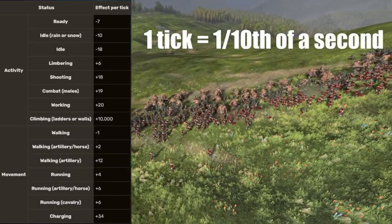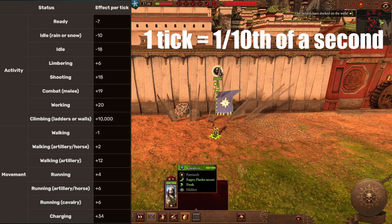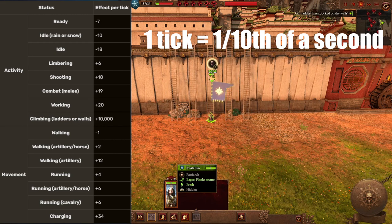In this table, you can see how much fatigue increases every tick depending on the action the unit performs. Charging and fighting tires a unit out fairly quickly, while climbing a siege ladder almost instantly exhausts a unit.